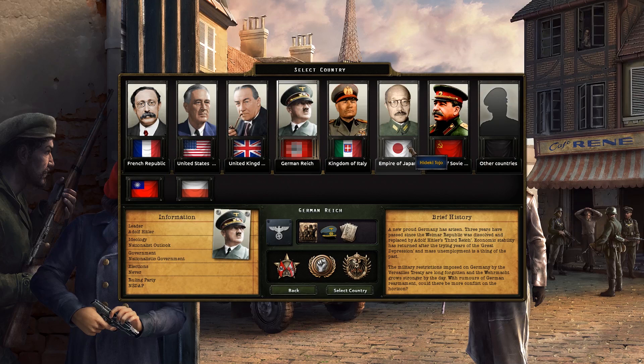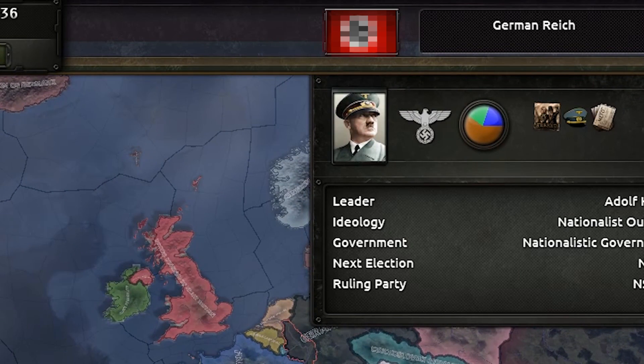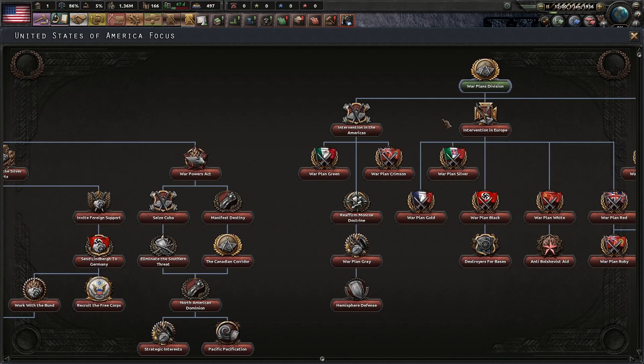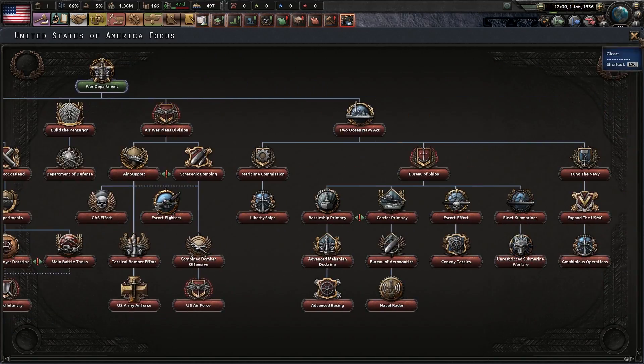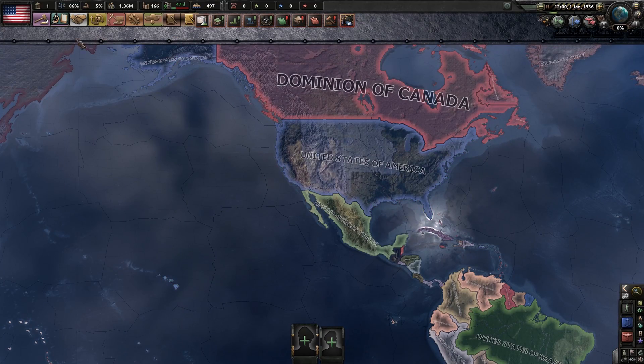But look, you get new portraits — they have the accurate leader of Japan, and then they have accurate German flags, too. At least in the 1936 start date, you still get your basic focus tree that you would always get; all the countries do. But the focus trees are not what we're highlighting.